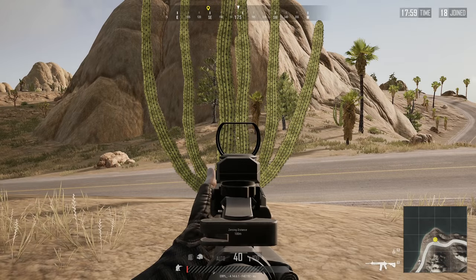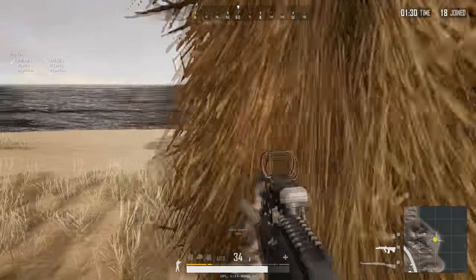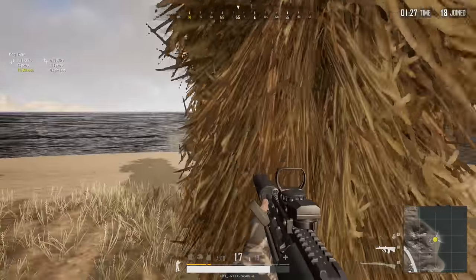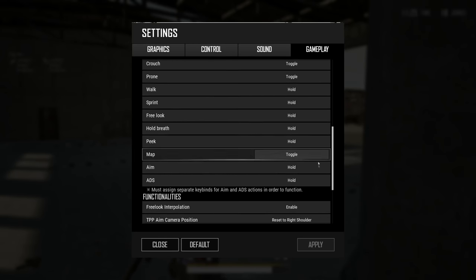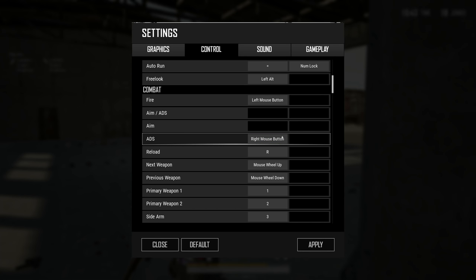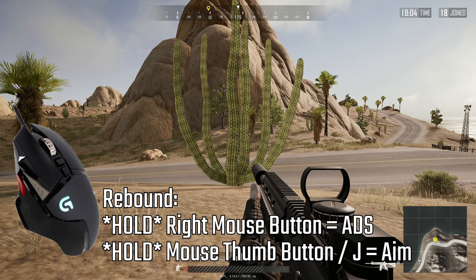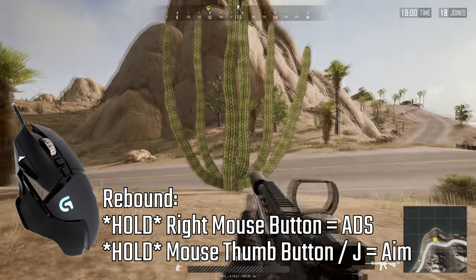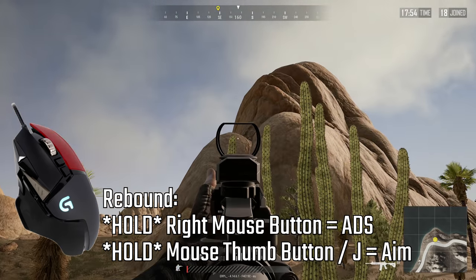Number 6: Hold right click for ADS. Normally you press right click once for ADS and hold it to go into aim mode. In ADS you have better control over your gun, so most of the more professional PUBG players and streamers switched over to hold right click for ADS. You have to change the ADS mode to hold and bind ADS to right click. If you ever want to use aim mode you could bind that to another key on your mouse. I bound it to my mouse thumb button which presses J on my keyboard, so I bound aim to the J key. I rarely use aim but for some situations it's still useful. You can now quickly ADS in and out again, which is extremely useful for quick peeking or quick scoping.